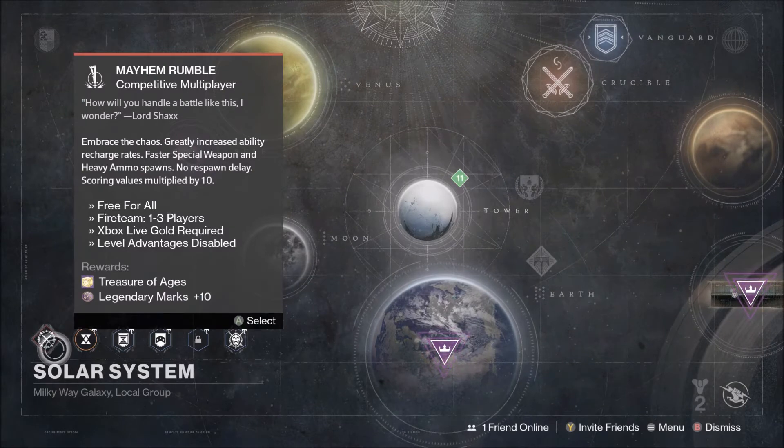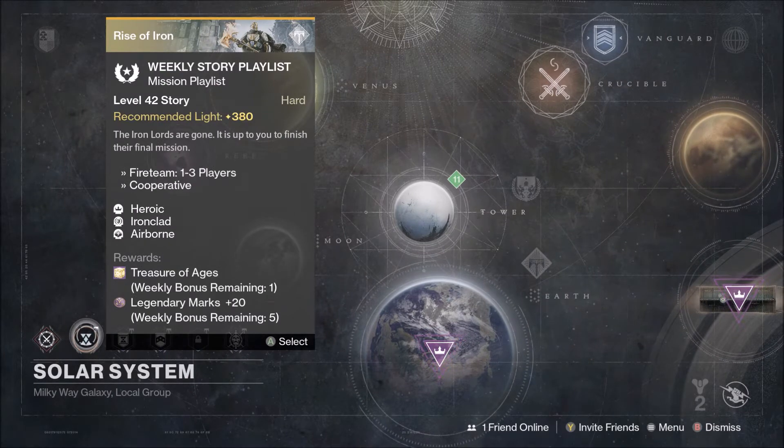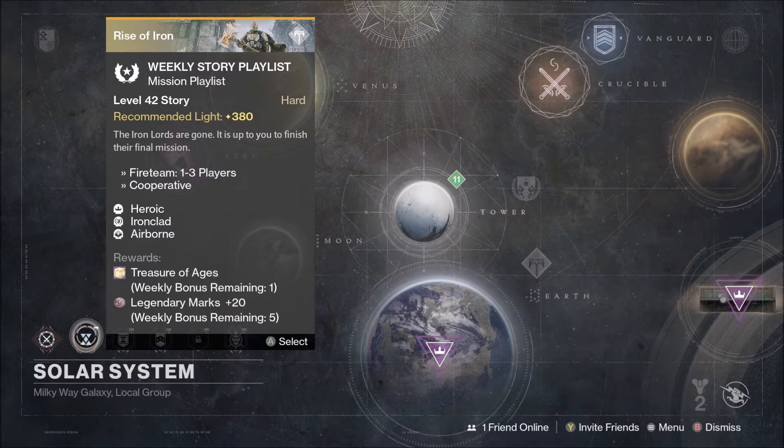We have Mayhem Rumble, which gives you 10 legendary marks and a Treasure of Ages. Not really a big fan of Rumble to be honest. Then you've got the Weekly Story Playlist which is to do with the Iron Lords — you get 100 legendary marks and another Treasure of Ages. Do this if you want to get those legendary marks.